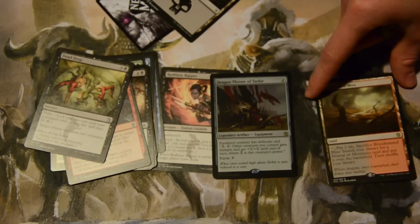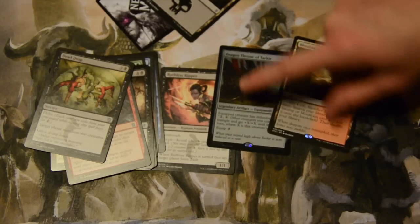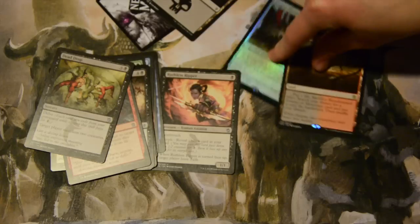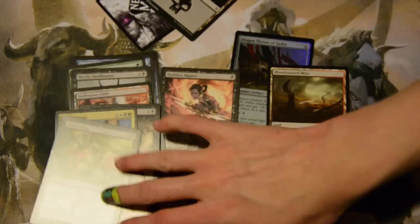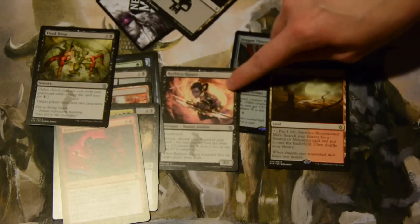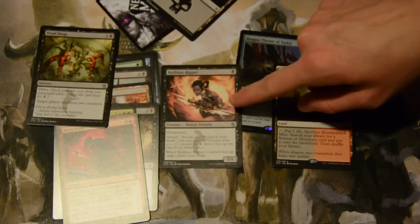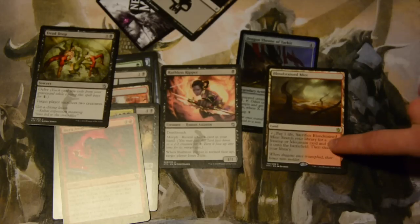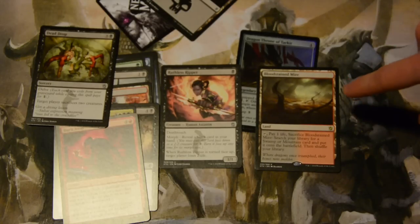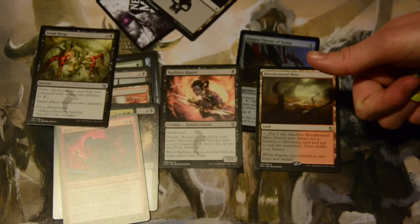I'm first picking Bloodstained Mire purely for value because I need them for my Modern deck. But creature and card-wise, I'm going with Ruthless Ripper. I already told you how much I love this card — it's a 1/1 human deathtoucher with a great surprise factor. Let me know which card you'd pick in the comments below. Like this video and subscribe for more.